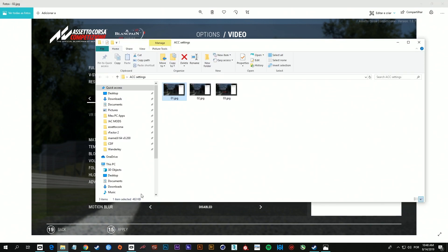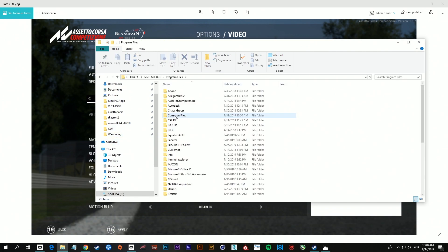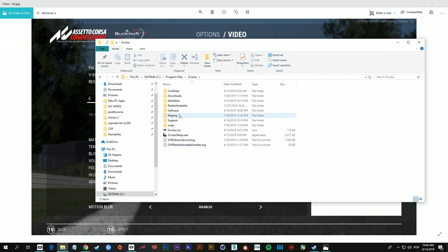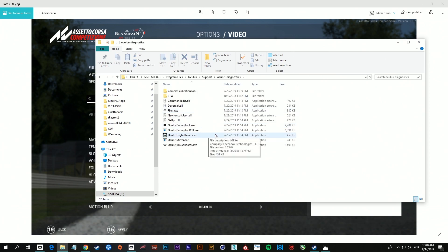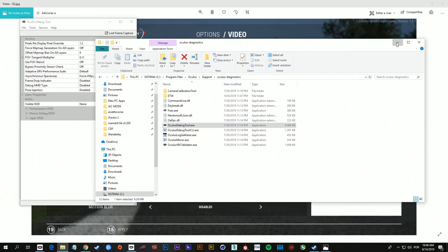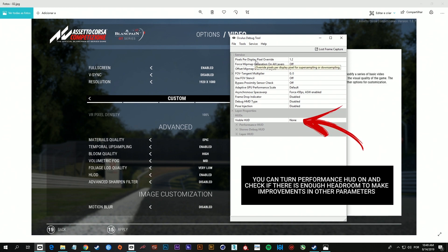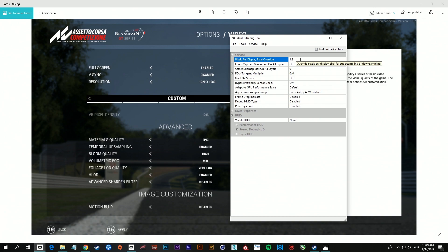If you navigate on your computer to Program Files, Oculus, Support, Diagnostics, and oculus-debug2.exe, you're gonna bring this screen up. Over here, you're gonna force the per display pixel override to 1.2 or higher if your computer has a better VGA card.